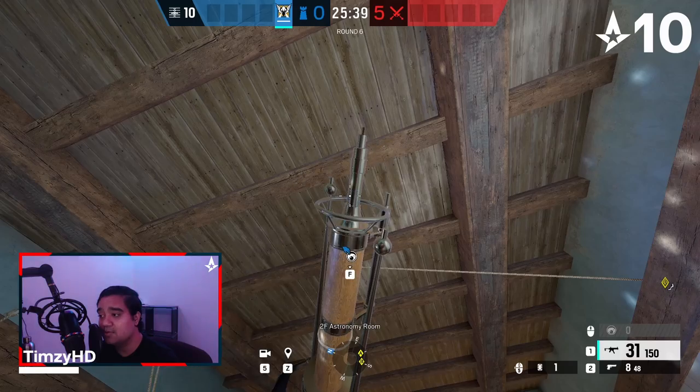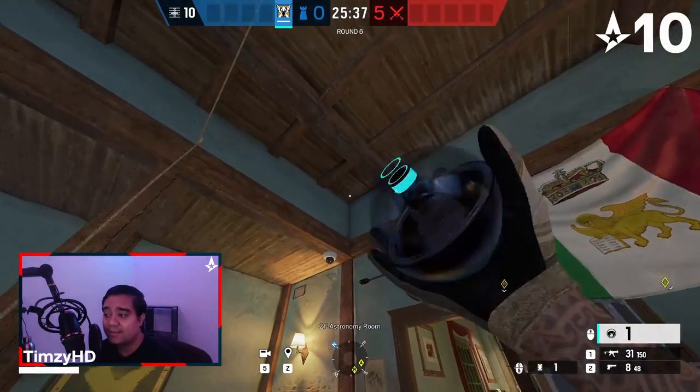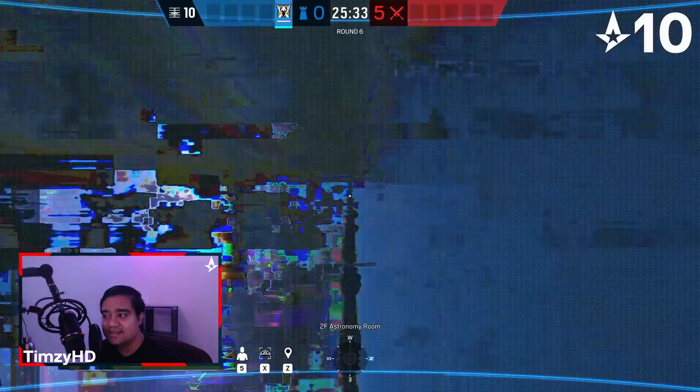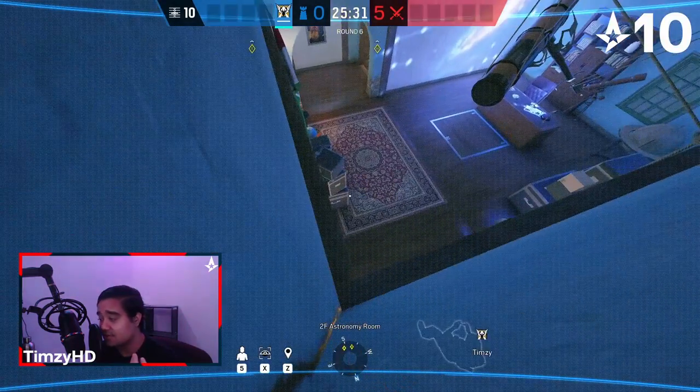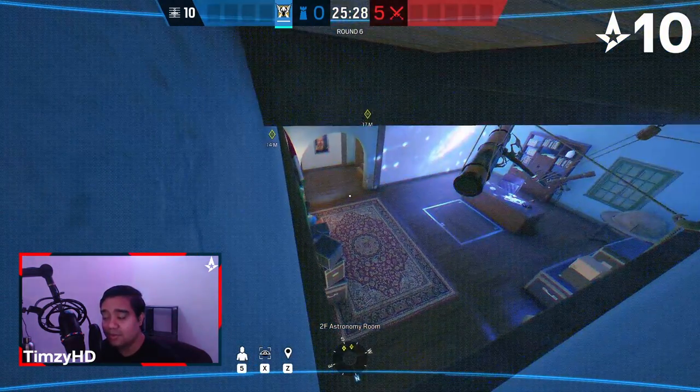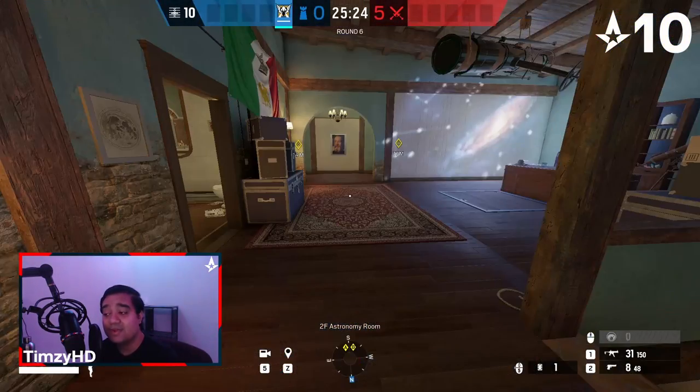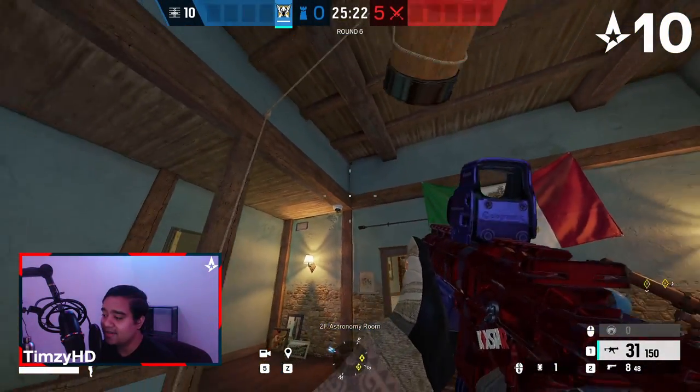An alternative camera for this room is going to be a camera in the top northeast corner. The downside of this one is it doesn't see as much — you cannot see the Astro stairs. You can still see the bathroom door with pretty much the same info as they walk out. The downside is losing the Astro stairs, so do keep that in mind.